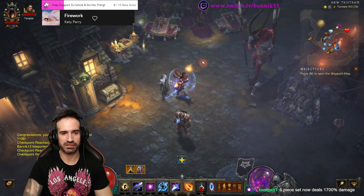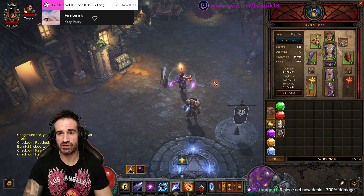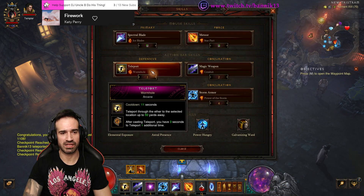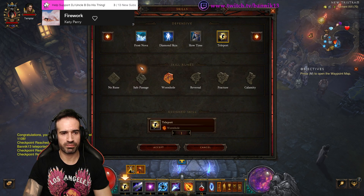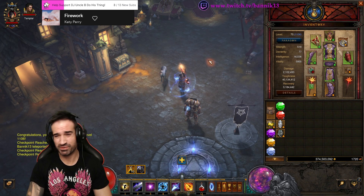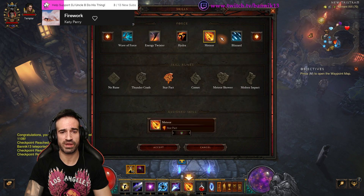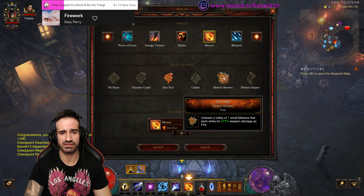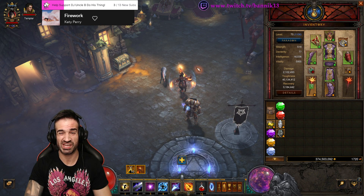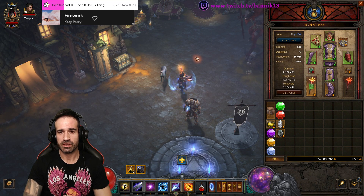I'm going to go through the build real quick and show you an example. I'm going with a speedier version for this, so I'm using Bane of the Powerful and also Teleport Wormhole. You'd want to probably use Safe Passage and Bane of the Stricken if you're trying to push. But you can also go with different variations with Meteor as well, with Comet and whatever else. Just two changes and you can basically go from pushing to a speedier version.